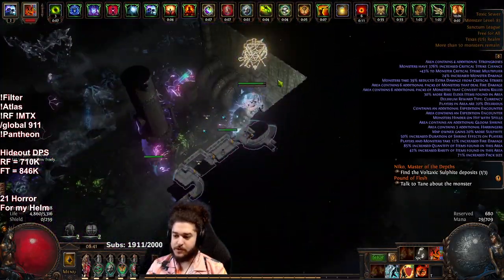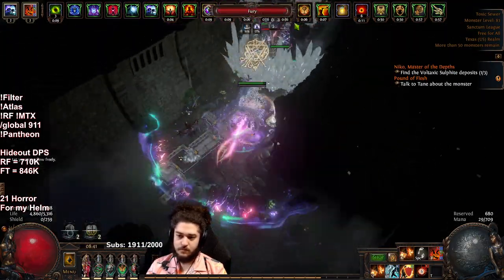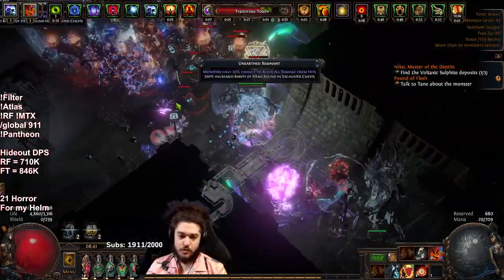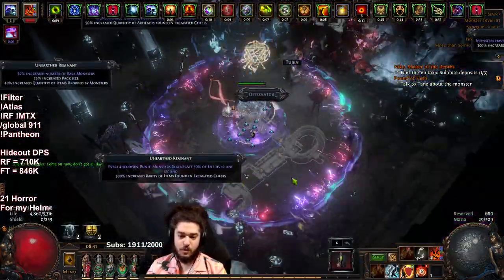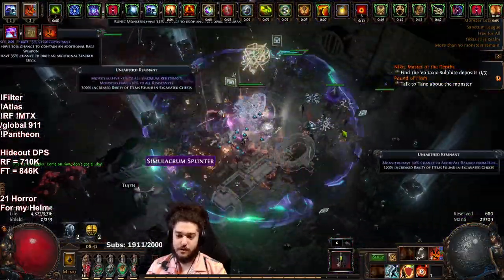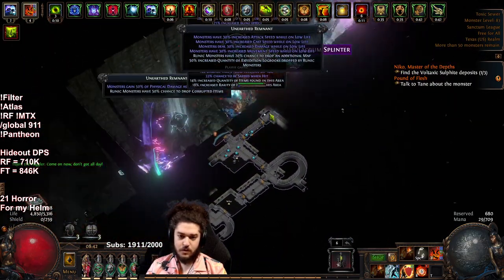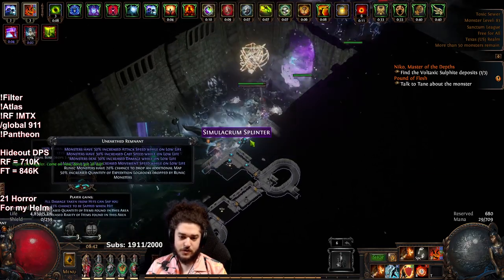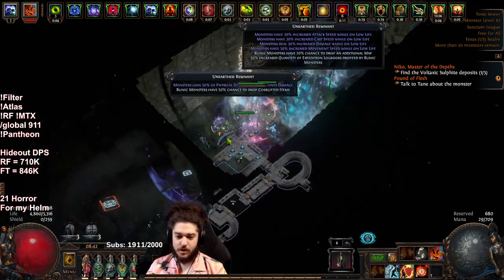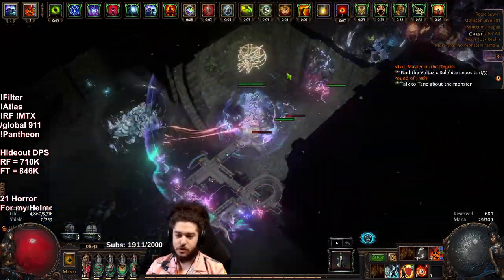This map for example has 71% pack size — you can see that at the bottom. I like throwing one delirium orb because this singular delirium orb adds so much density in terms of the delirium mobs. On our altars, assuming I can read them, I try to prioritize quantity so that we do the expedition at the end and the expedition gets all the quantity bonus.